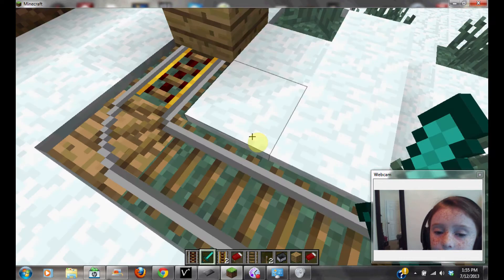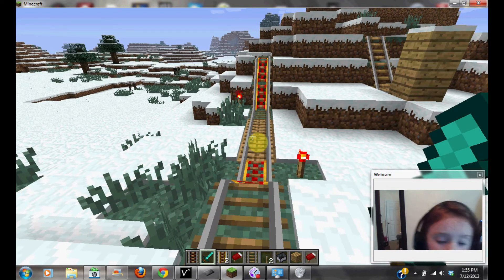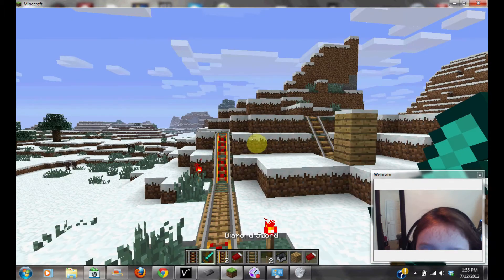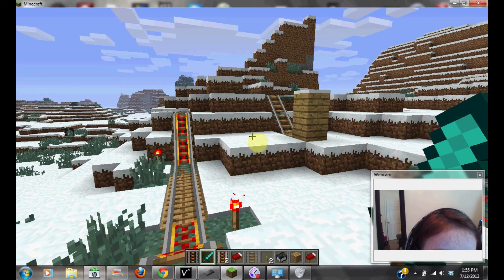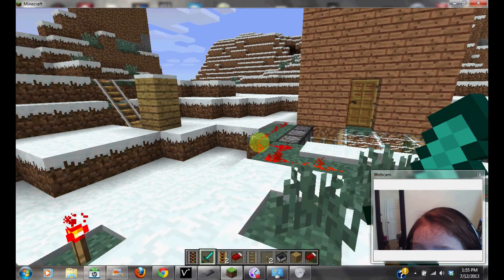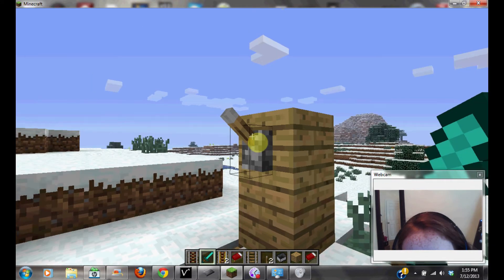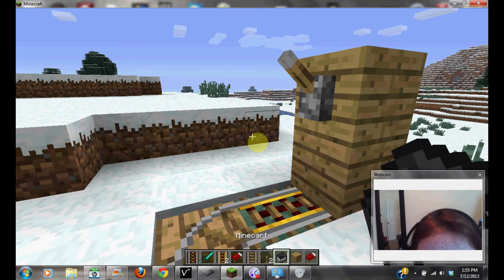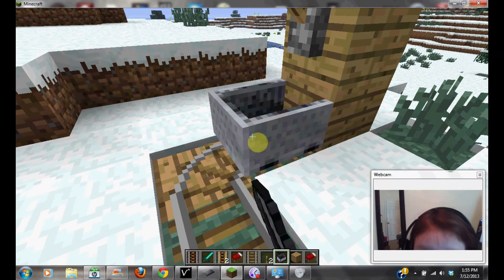Just leave it like that. Okay? But with everything else, you have to put a redstone torch. And you want to place a lever right there. And you want to have a mine cart. Let's test it out.